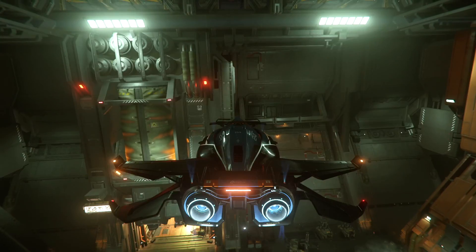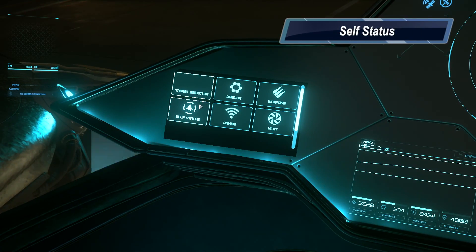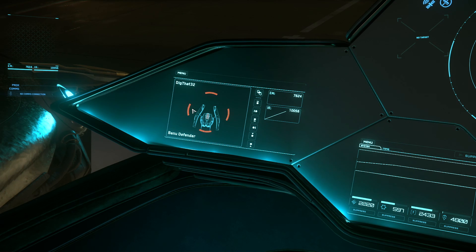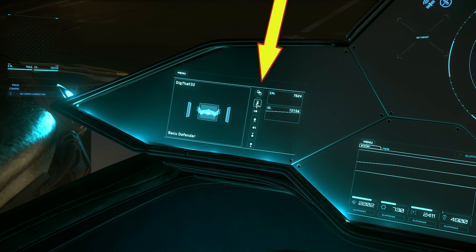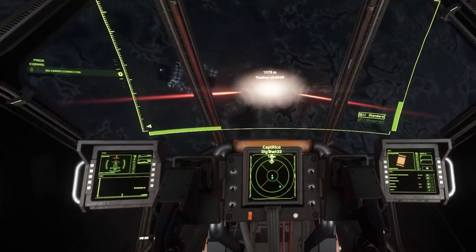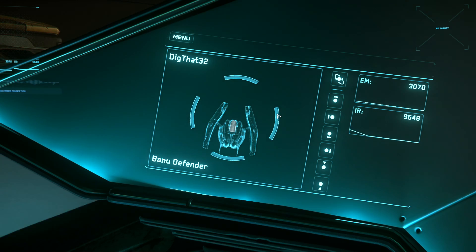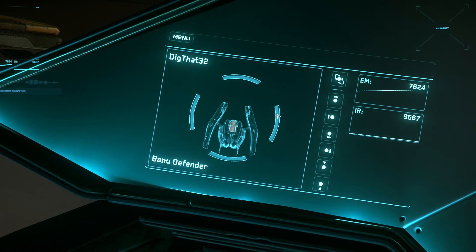The self status menu is a visualized overview of damage and shields. Each button gives you a different angle on your ship, and you can read your EM and IR signatures. If you take damage, you'll see it here. If the shields take damage, you'll see them shrink until they disappear. I just powered down the shields so they're all going down equally, but in combat they'll shrink independently as they take damage, and you'll see them grow as they regenerate.